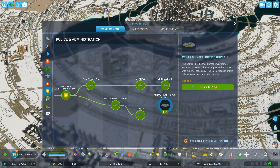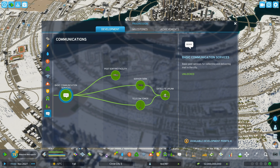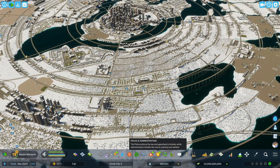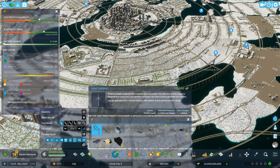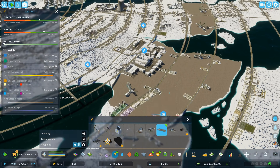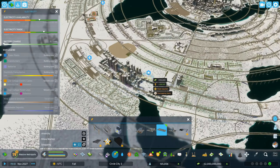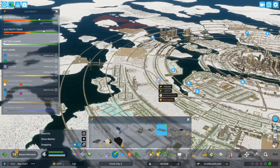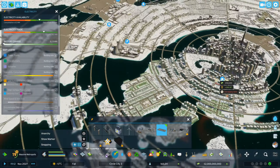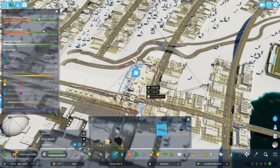Emergency shelters — we should probably think about setting those up because that will make people happy. And then also a prison and a central intelligence bureau. We cannot afford a space center yet, but all those are things that will make people happy. Emergency battery stations — they produce noise pollution, so let's try to keep them where our industry is, which is where our power plant is anyway. It's hard to miss — there it is. Oh, it doesn't fit — that highway's in the way, but it does fit here.